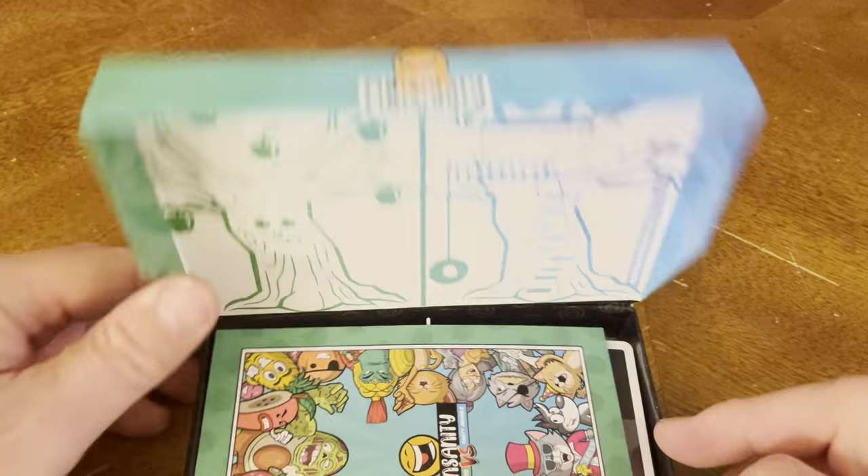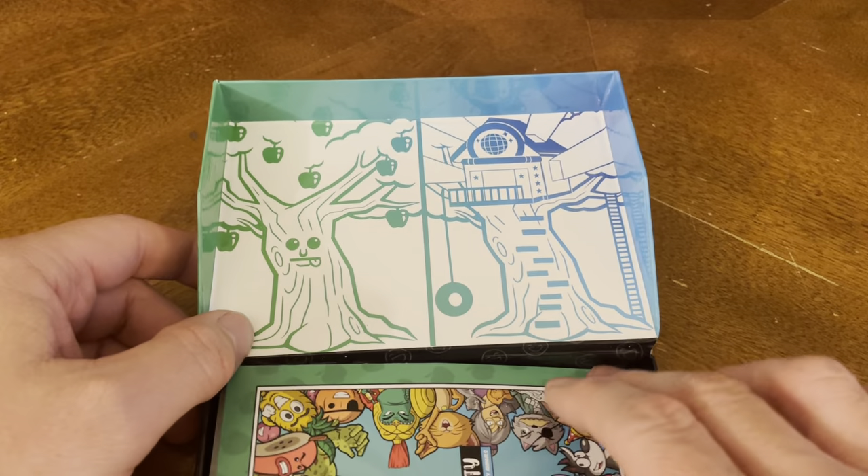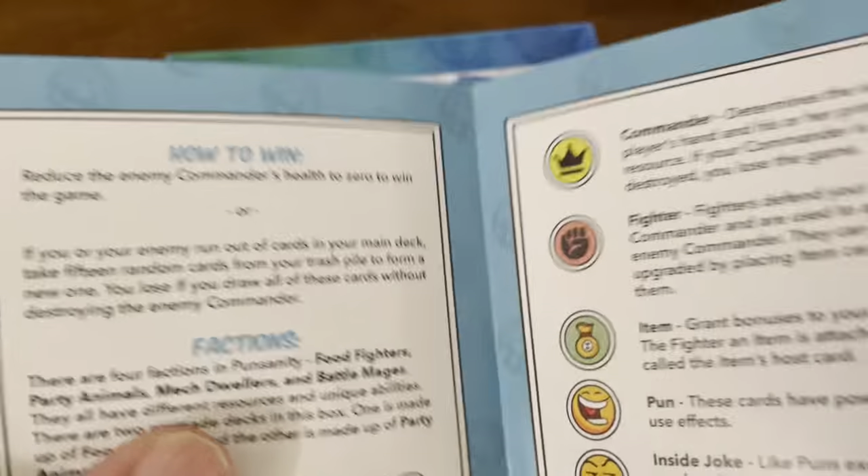I like how the box opens like that — that's cool. Got some cool artwork on the inside. And then it says here, Punsanity, Food Fighters or Party Animals.